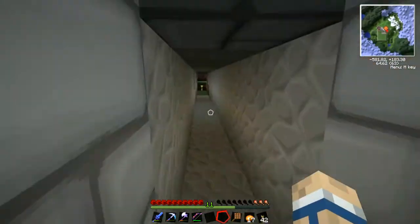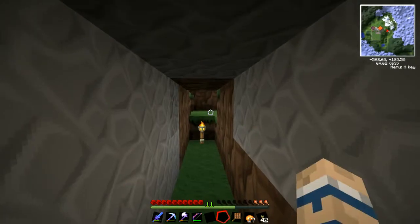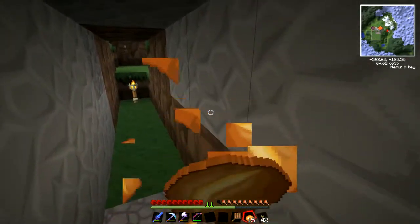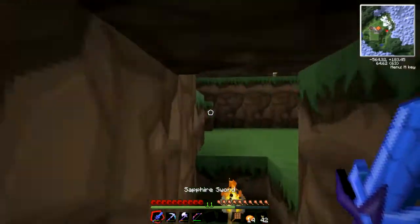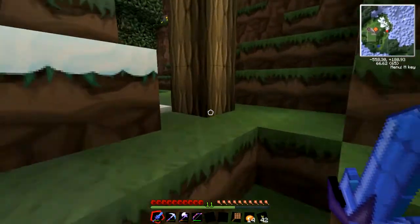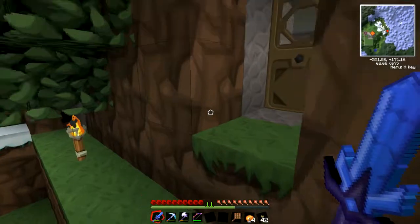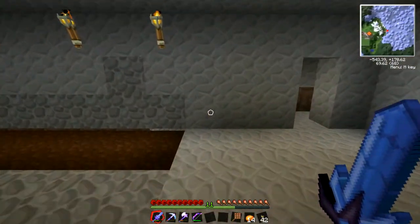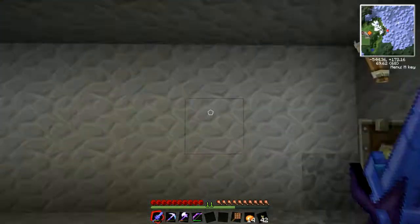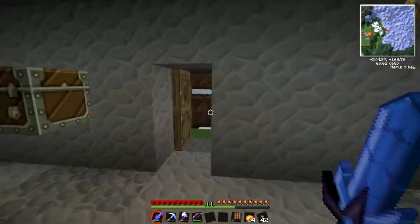Going down to the bottom floor, it's basically just a tunnel. I just realized I'm low on food — there might be some mobs out here. I've lit this place up pretty good so even at night there shouldn't be too many mobs, but you never know when a creeper is gonna creep up on you. And this was my old base — it's been cleaned out, except for this chest. I'll clean that out a little bit later. Not much else.